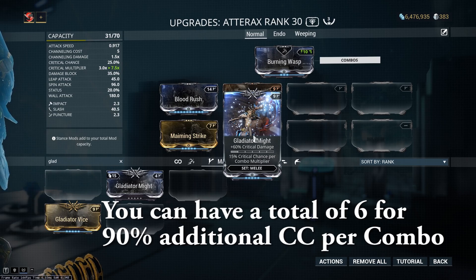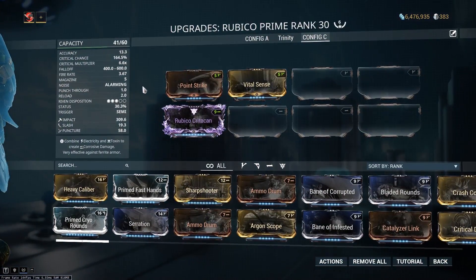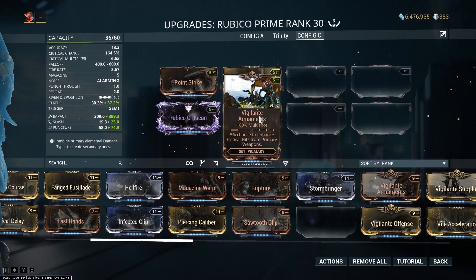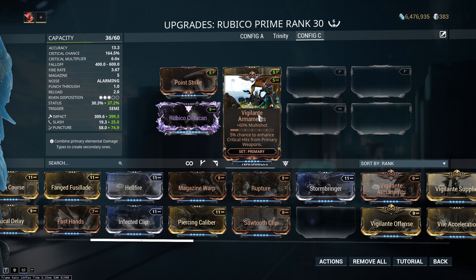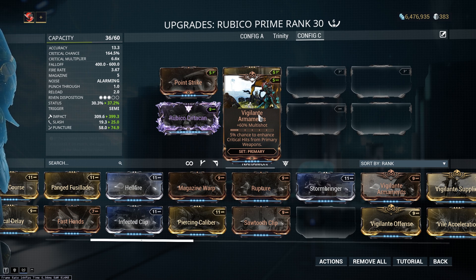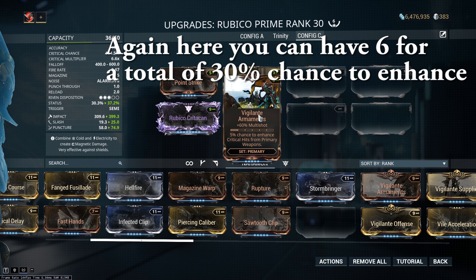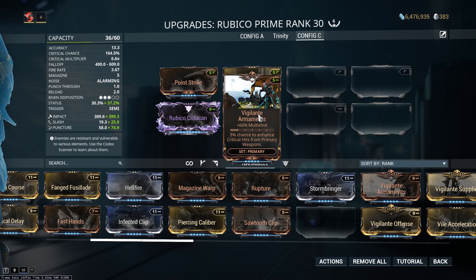The more confusing crit bonus comes from the Vigilante set. The Vigilante set has a chance to enhance your critical hits from primary weapons, meaning your critical hits will be taken from tier 1 to tier 2. Each of these mods gives you an extra 5% chance to deal the next tier of critical hit damage — tier 1 to tier 2, or tier 2 to tier 3. If you're using a weapon with a high fire rate, these have a pretty good chance to enhance your crits, but they only work on your crits — non-crits won't suddenly become crits. It's worth knowing about, especially because most builds will be using Vigilante Armaments anyway.